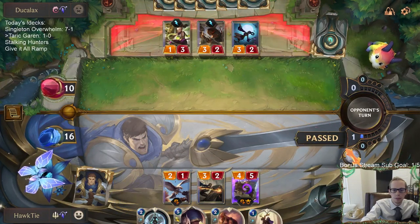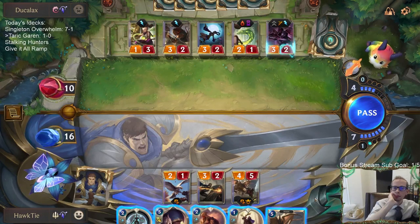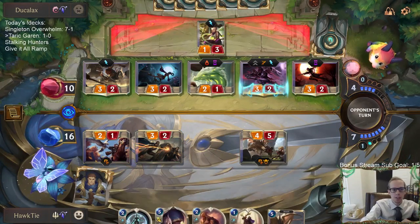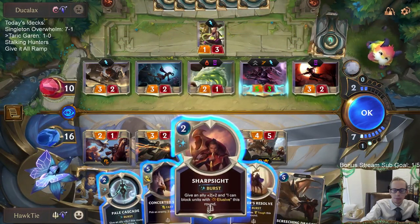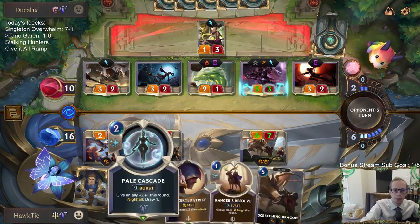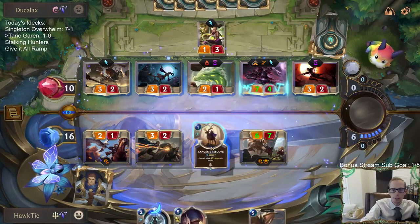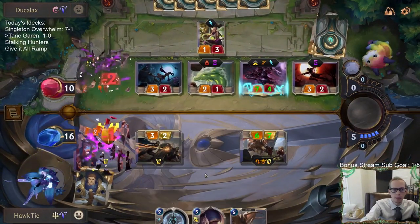They're going to be able to get a Dragon Lane. I got another Screeching Dragon so I'll trade away the tracker. My Pale Cascade wasn't turned on at the time, but I wanted to have all this other stuff available. I'll have Ranger's Resolve which keeps the dragon at two health, and Concerted Strike with more health. I'll go with Ranger's Resolve — Concerted Strike is more valuable for fighting Lee Sin later.